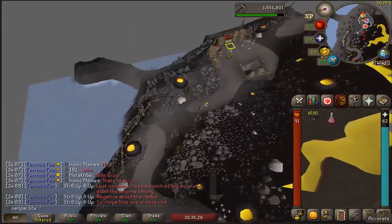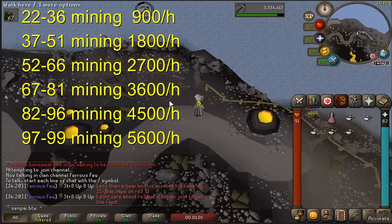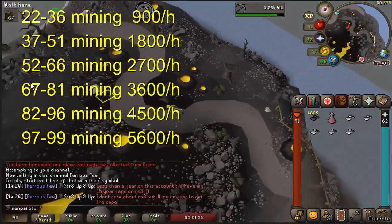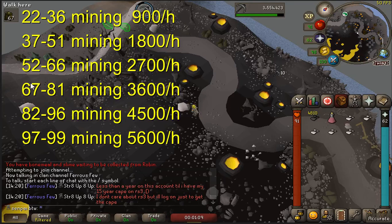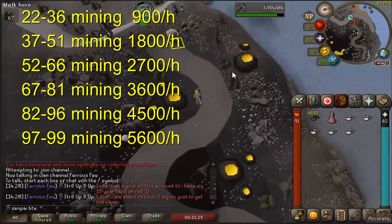We'll get a different calculation for each level. According to my calculations, it's about 900 an hour with 22 to 36 mining, 1800 with 37 to 51 mining, 2700 an hour with 52 to 66 mining, 3600 an hour with 67 to 81 mining, 4500 an hour with 82 to 96 mining, and 5600 with 97 to 99. These are calculated with the mining speed of 85 mining.